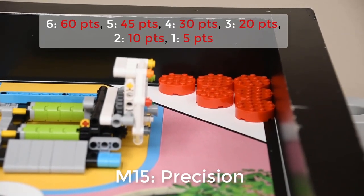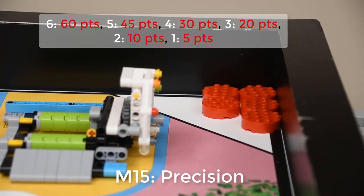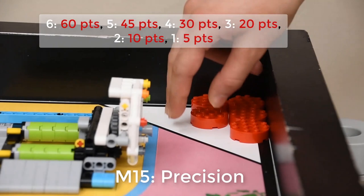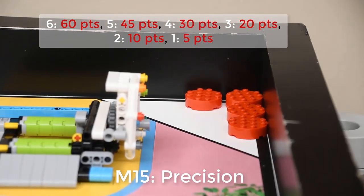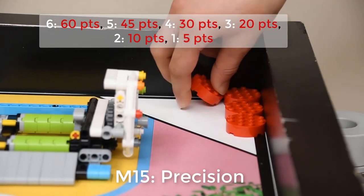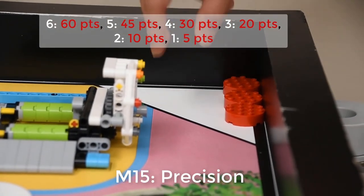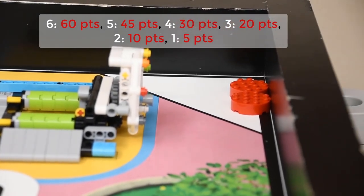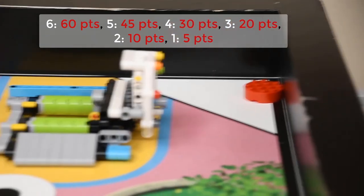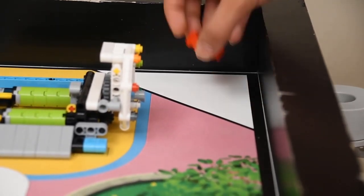If the number of precision tokens left on the field is 6, you get 60 points. 5, you get 45 points. 4, you get 30 points. 3, you get 20 points. 2, you get 10 points. 1, you get 5 points. Like last year, you lose precision tokens for interruptions. However, if there is a stranded cargo partially outside home, you must take it and lose the precision token.